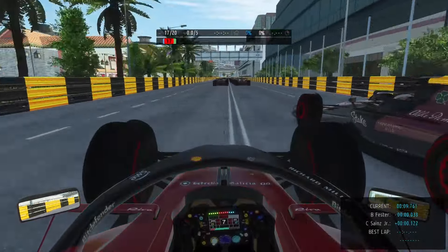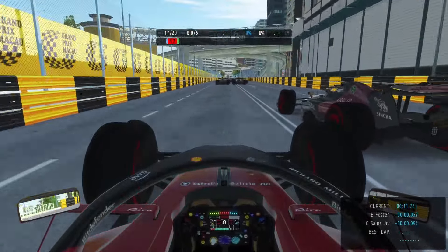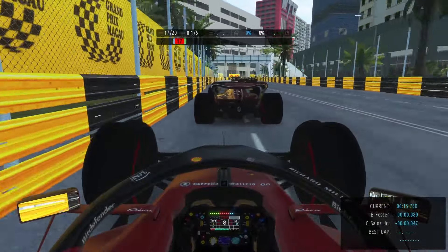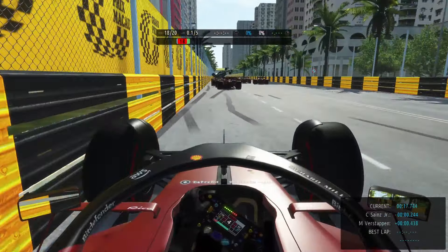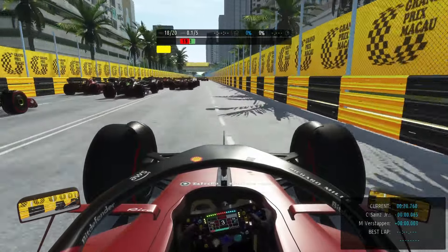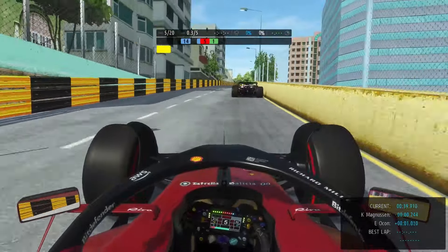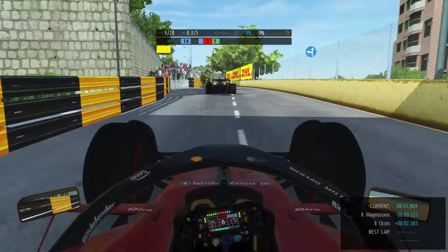Another attempt: side by side through turn one — that's possible for the AI — but turn two is just impossible once again. Parts are flying everywhere, a car flipping again. We go through on the right hand side where there's a clean run, and now we are up to P5.